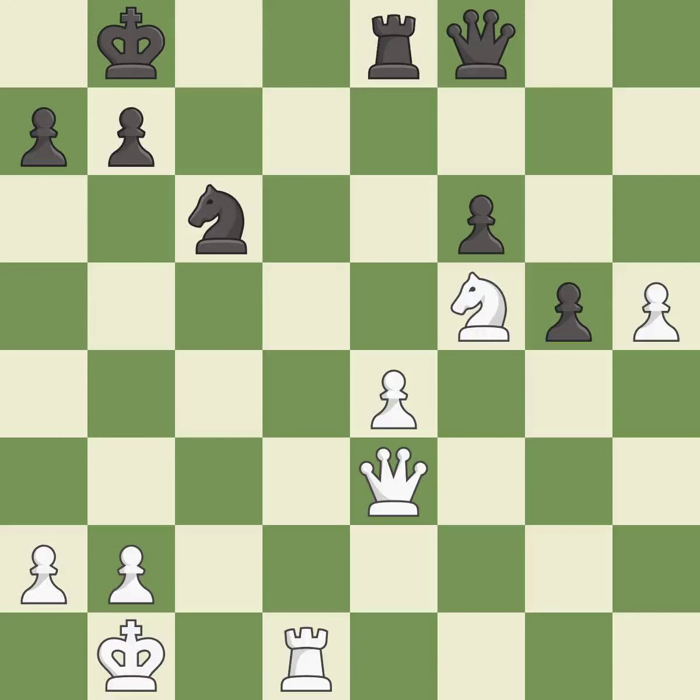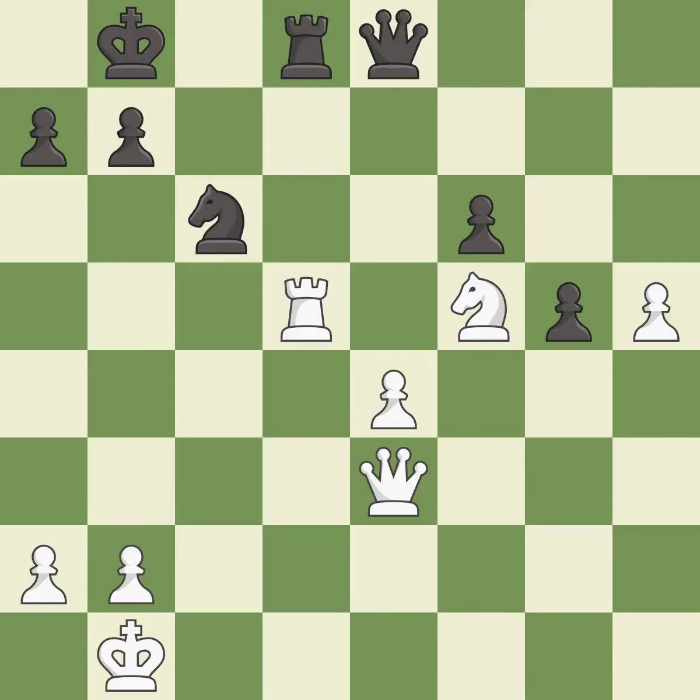This moves the queen to safety — it is good. This misses an opportunity to threaten winning a pawn — it is an inaccuracy. This moves the rook to safety. This threatens to push a passed pawn towards promotion — it is good. This threatens to win a pawn — it is good. White still has the better position, but they lost their winning advantage — it is an inaccuracy.